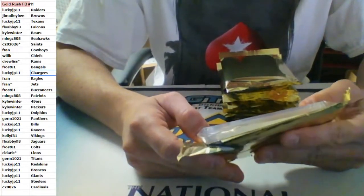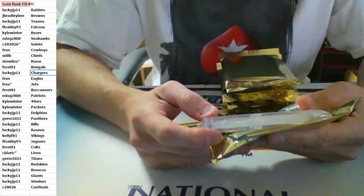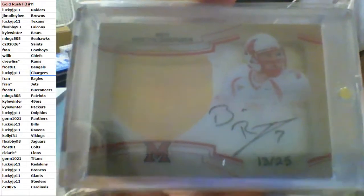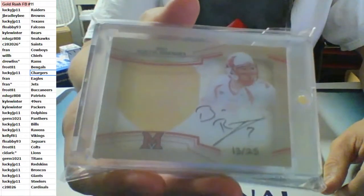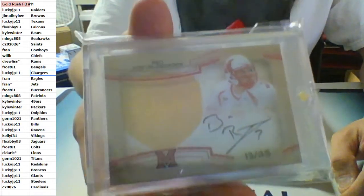Nice one here — Exquisite Dimensions from 2014, auto, hand-numbered to 25, from my hometown and one of the best — 13 of 25 for Big Ben, Steelers. Lucky. Big Ben, nice hit. He bought a personal that I'm going to try to do after this. Very nice.